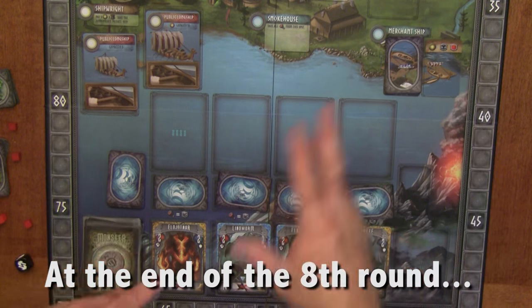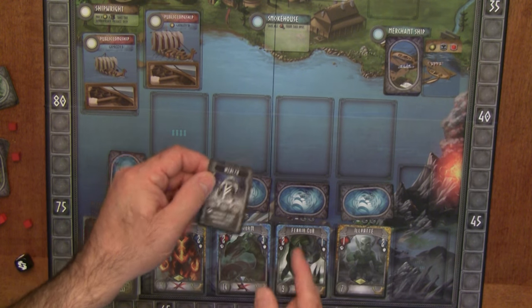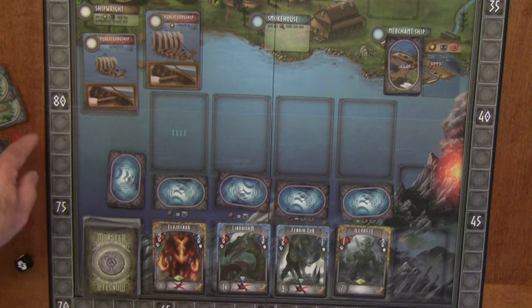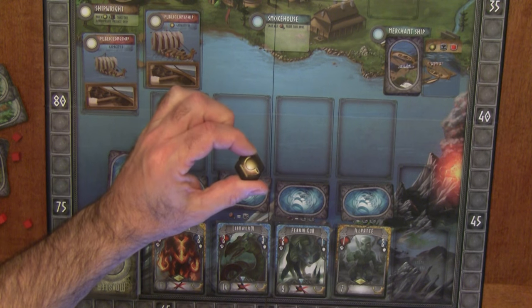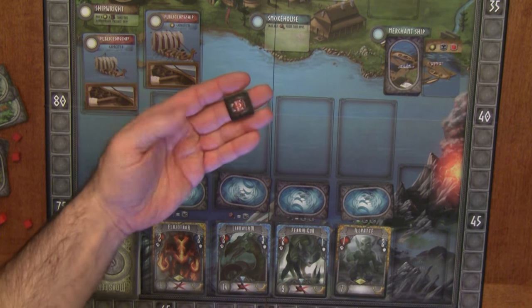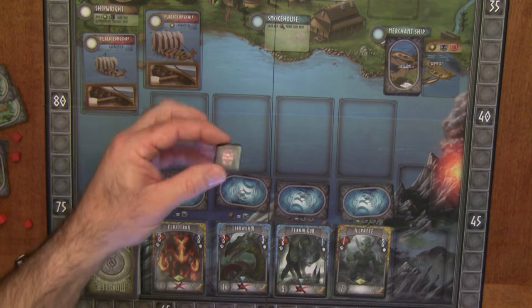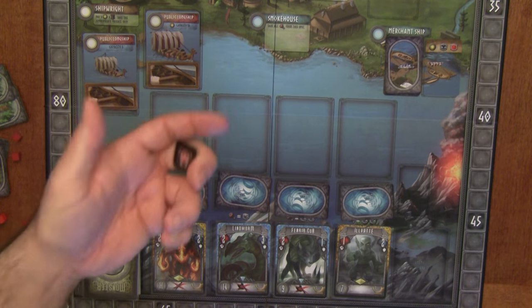At the end of the game, you calculate glory points based on runesmith cards, set collection bonuses, secret objectives from destiny cards, favor tokens — each worth two glory points — and coins, where every three coins equals one glory point. The player with the most glory points wins. But don't forget to subtract blame tokens — the more you have, the worse it gets, scaling up to minus 21 points for six or more.